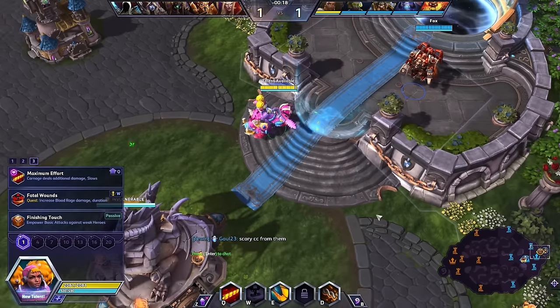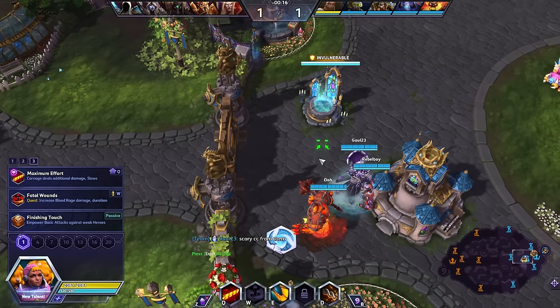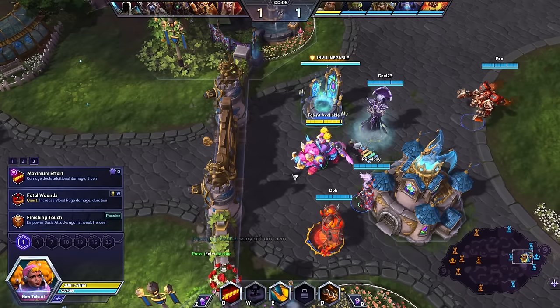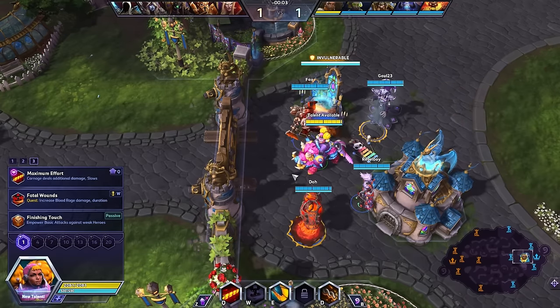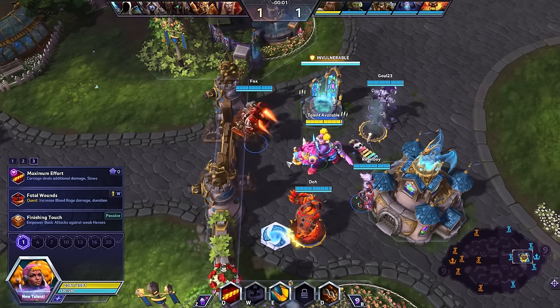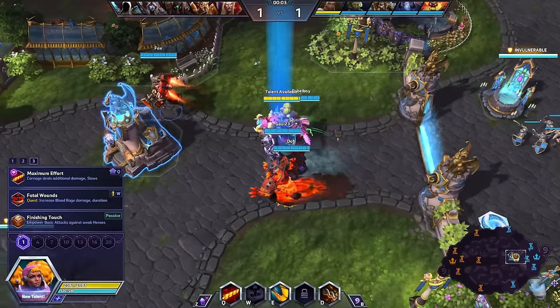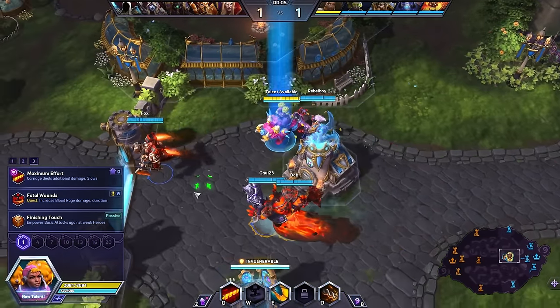Ladies and gentlemen, we find ourselves in the Garden Terror map today. The friendly team: Kira, Lucio, Muradin, Kel'Thuzad, and Ragnaros. The enemy team: Kel'Thas, Imperius, Anubarak, Sylvanas, and Ardeel. This is the build for Kira that I am the least familiar with, but it is the build that is performing the best right now as far as win rates go, and that's even counting in variations.